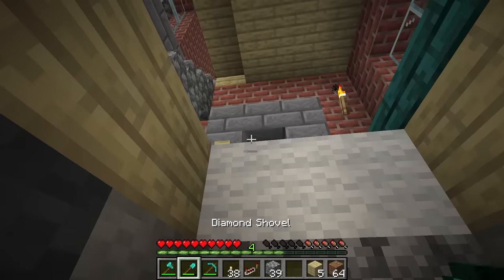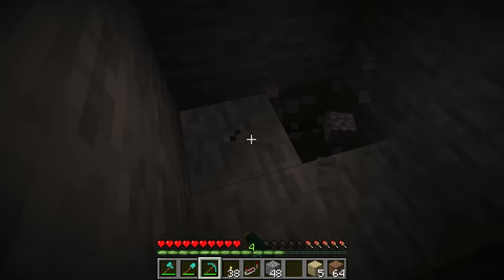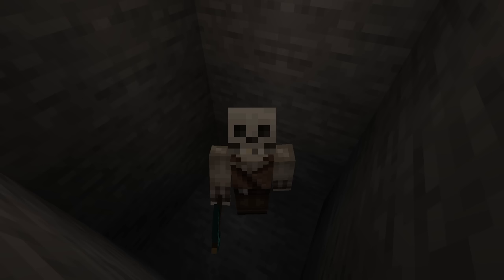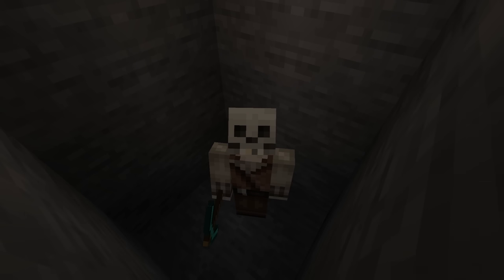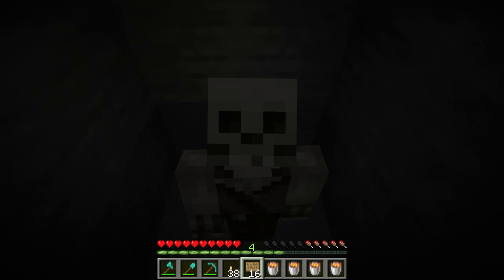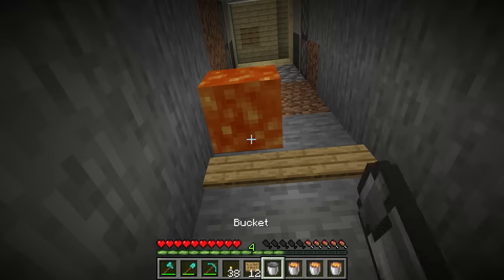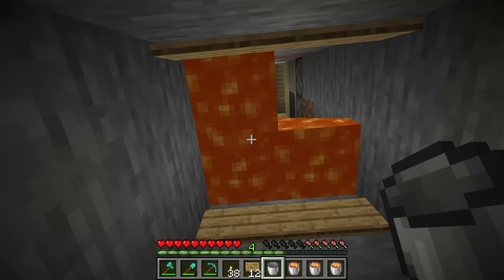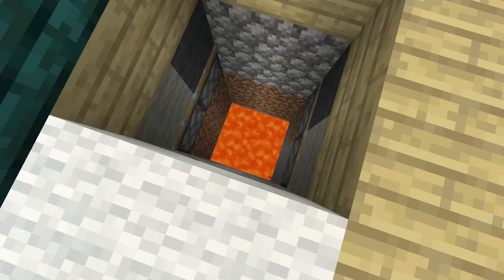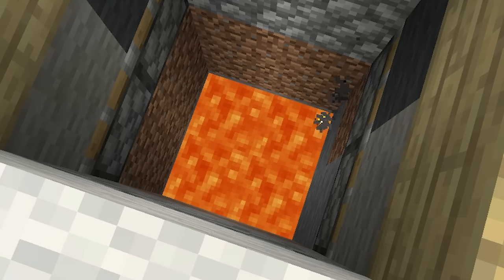So now we can go down here. The question is, how do I get back out after you drop in here? Maybe you don't. So we'll go a little ways down like this. I have a genius idea — what if we make it look like a trap, but it actually isn't a trap? So I got lava and I got water. Up above, it just looks like lava, and you'd think it would be a trap, but it actually isn't.